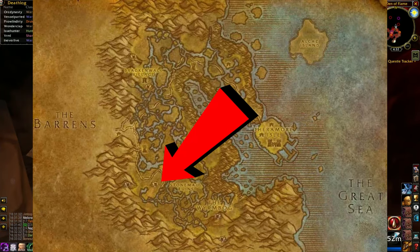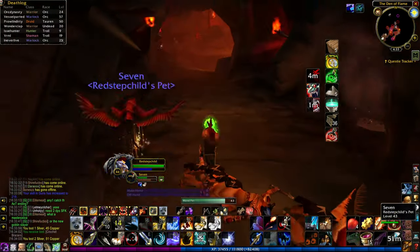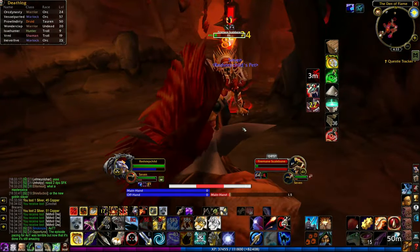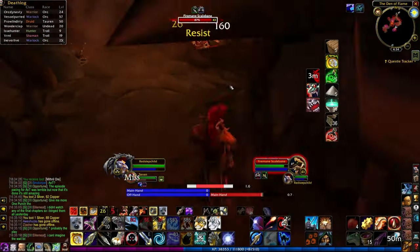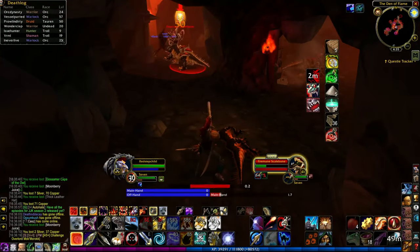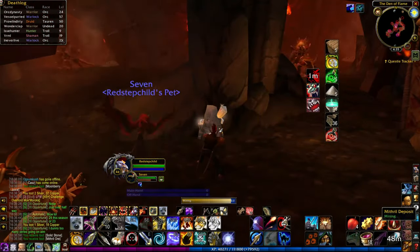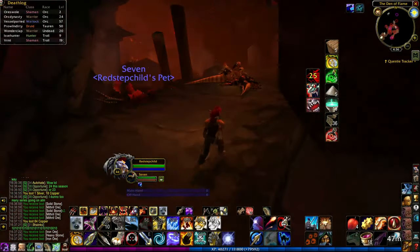The second location is in Dustwallow Marsh, once again in the southwestern corner of the map. This cave is filled with dragonkin, and is rather safe compared to the other two, with mob spawns being fairly spread out and nothing in terms of dangerous abilities that might catch you off guard. This cave features two mithril nodes, an iron node, and a solid chest, all of which spawn very near to one another. The chest usually spawns inside the cave, but can spawn outside the front door to the left, so if you don't see it inside, just poke your head out front. Mobs here are between level 41 and 44.